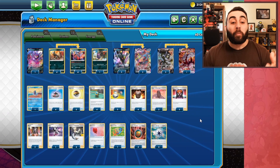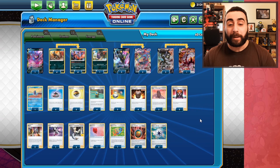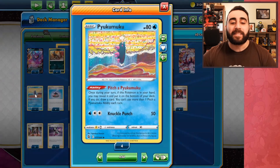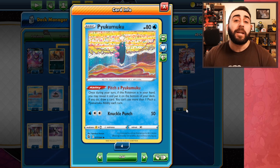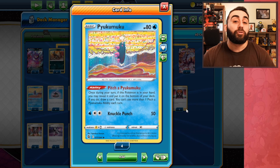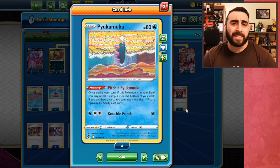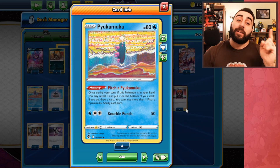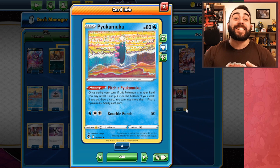This is a very different list than what you might be used to seeing, and what I'm used to playing. I do not use Level Balls — I use VIP Battle Pass. I've never used Pukamuku, so let's take a look. Its ability is 'Pitch of Pukamuku': once during your turn, if this Pokémon is in your hand, you may reveal it, put it at the bottom of your deck, and draw a card. You can't use more than one per turn — but Genesect's ability is totally fine drawing four or five cards four times, yet heaven forbid you draw into more than one Pukamuku. That's despicable.